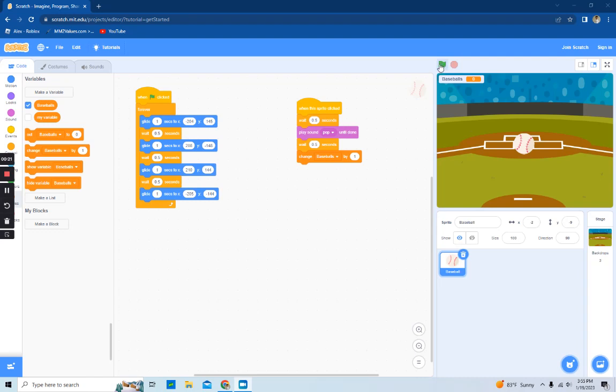First thing I did is, when the green flag is clicked, it has to glide — so it glides from this corner to that corner, up there to that corner, and up there again, and it does this forever. The reason I do this is because I want to make it hard to click, so it's not just standing there.